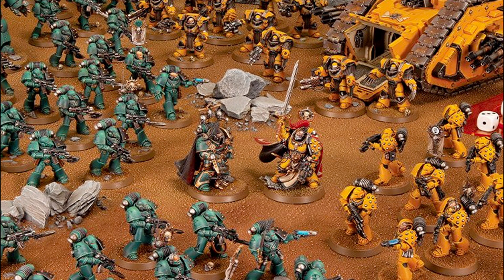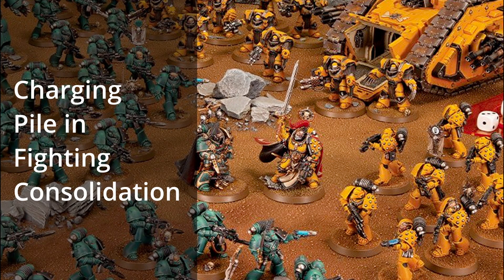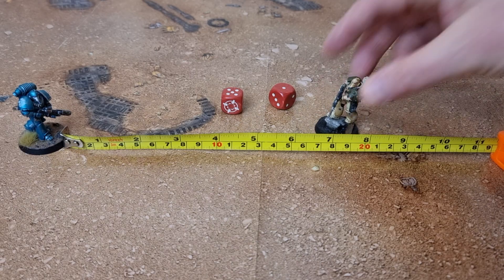Now let's look at melee. Resolving melee is very different than in 40k. We'll get into all the intricacies of the assault phase in a future video, but to start there are the familiar steps of charging, pile in, fighting and consolidation. Charging is measured as the full distance base to base and you can't charge from over 12 inches away. An opponent can overwatch you and if you fail the charge you can still move forward half the distance you rolled.